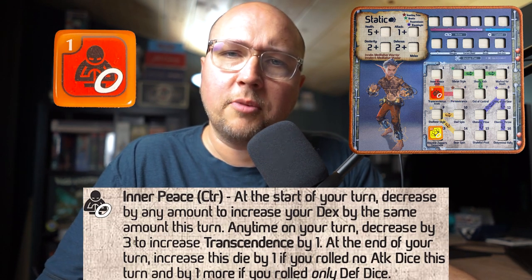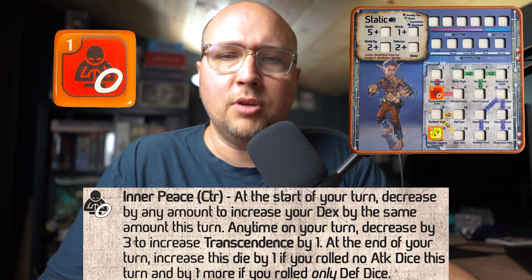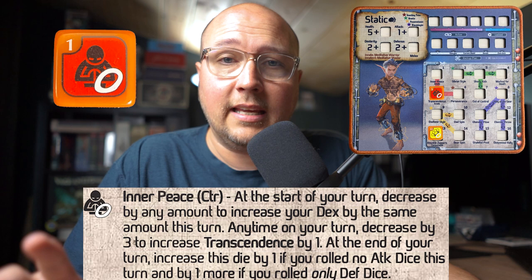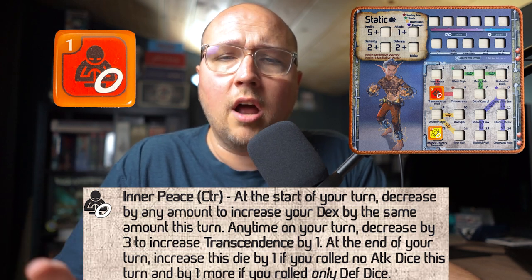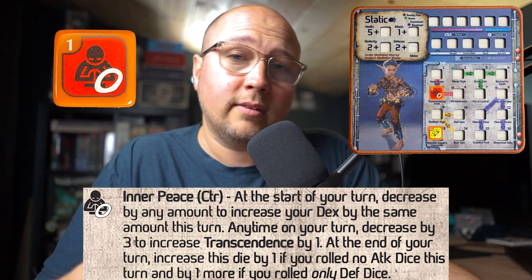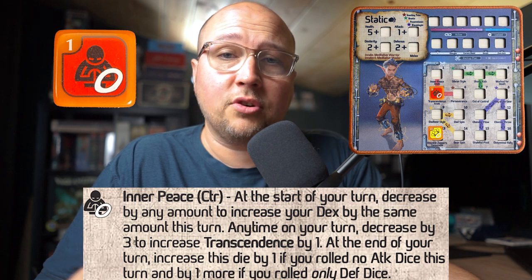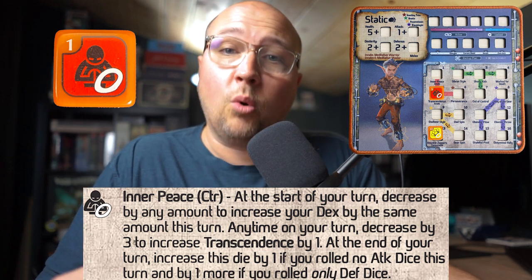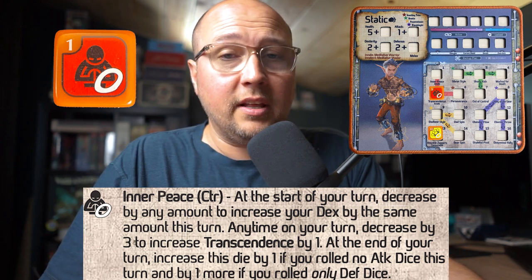So back to Inner Peace — how do you get it to go up? That's the beauty of the synergy of this gear lock. This is the key component that makes him unbelievable: you get to increase that die by one if by the end of the turn you didn't roll any attack dice, and you can increase it by two if you only roll defense.